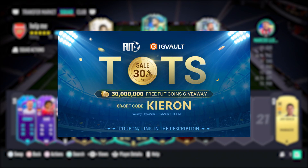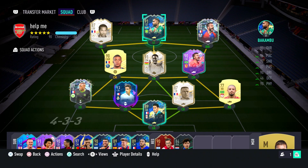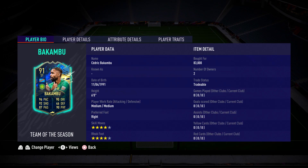If you want to improve your ultimate team and need some coins to do so, you should check out my sponsor IG Vault. There's a link in the description, and if you use the code Kieran, you'll get yourself a nice little discount off your order.